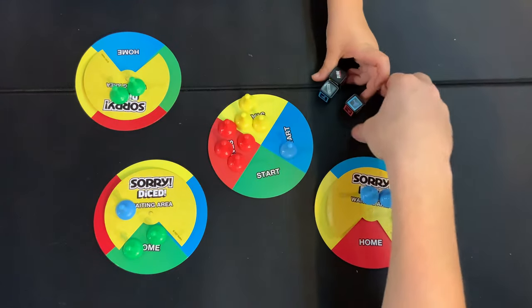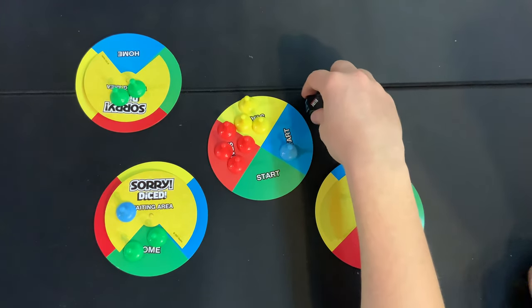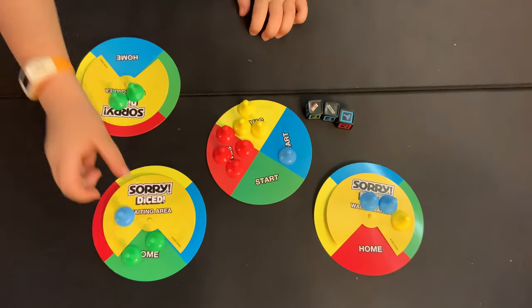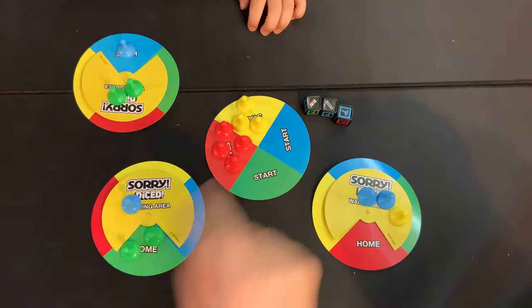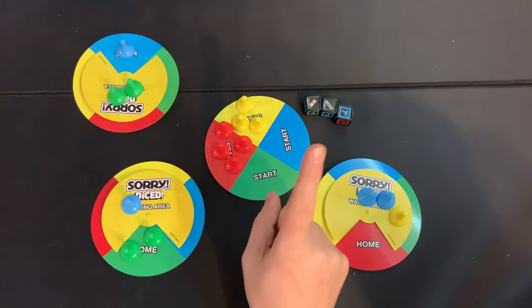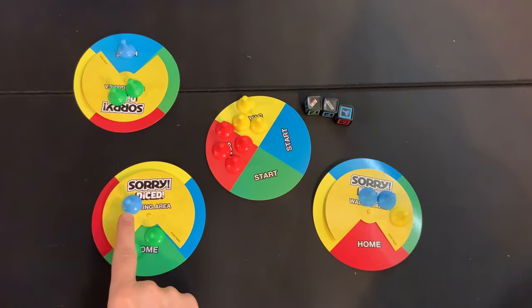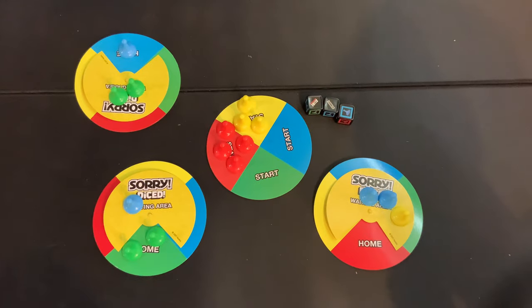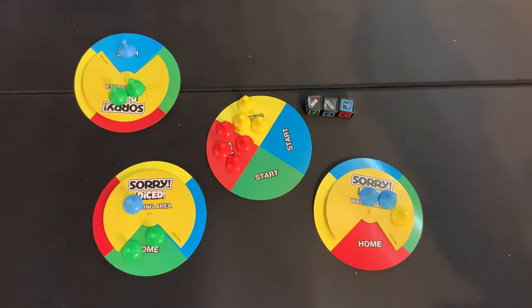Sean rolled a Sorry, a Slide, and a blue. Take care of the blue first — take it from the start area. You can't take from a waiting area unless the start area is empty. The next person who rolls a blue could take my blue from the starting area, but no one can take from your home except with a Sorry.